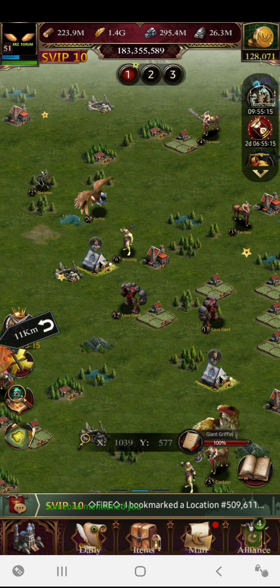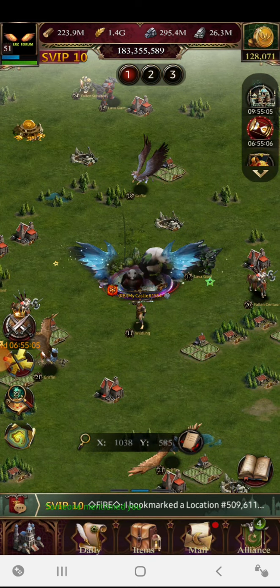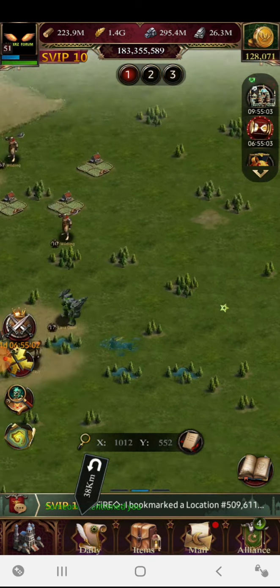Once you have done all these things, check the kingdom chat and your alliance chat to find targets or scout reports that alliance members share. Try to hit those targets as soon as possible if you are capable, because snatching points quickly is also a good strategy.